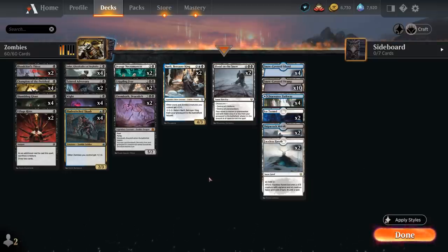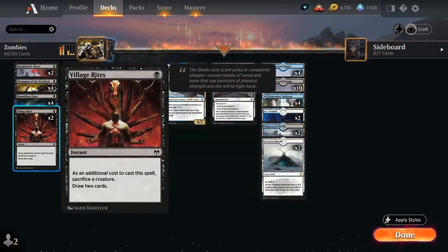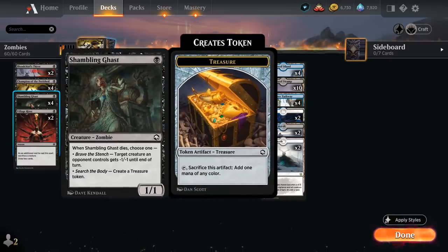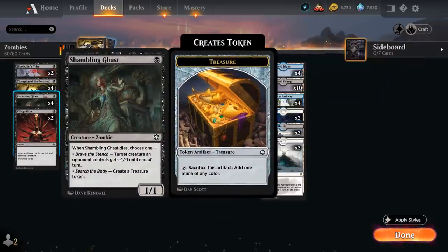Looking at the rest of the deck: at one mana we've got the full playset of Shambling Ghast, a 1/1 that when it dies gives a creature minus one/minus one until end of turn or creates a treasure token. Then we've got two copies of Village Rite to sacrifice a creature and draw two. In this deck more than in other treasure decks, we actually want to be attacking with our Shambling Ghast a decent amount of the time, since we can enhance it with Bladestitched Skaab and Narfi, so it's more important to keep board presence.